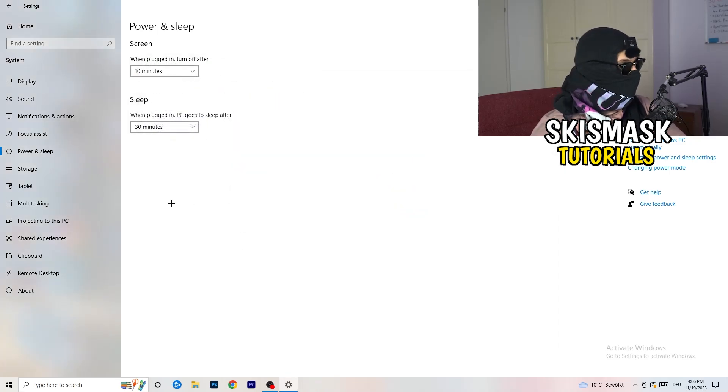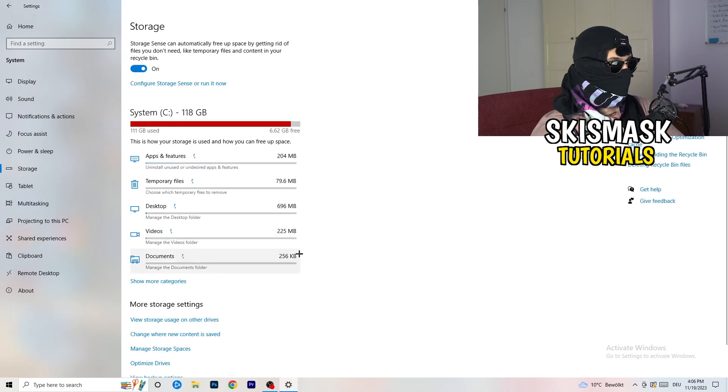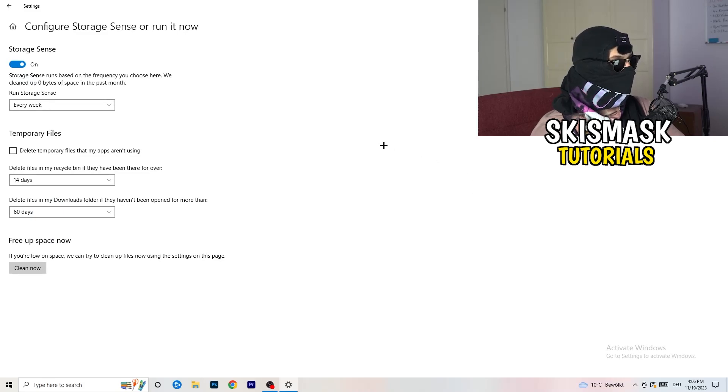Go to Storage, then click Configure Storage Sense or Run it Now. Turn on Storage Sense and set it to run every week. Enable deletion of temporary files that apps aren't using, and set files in your Downloads folder to delete after 60 days of not being opened. Then click Clean Now to free up space immediately — this will help your overall performance.